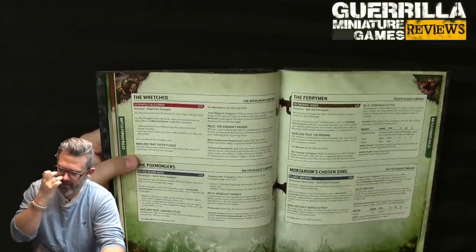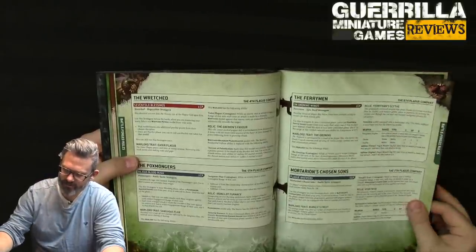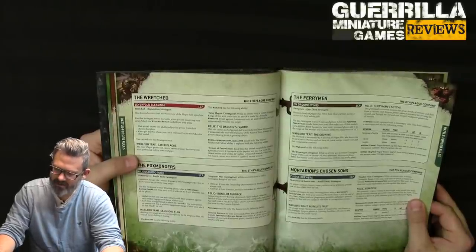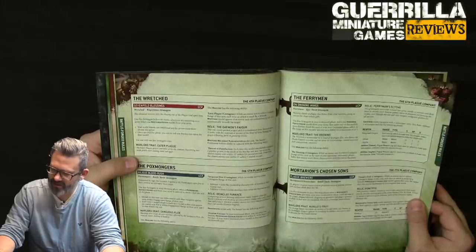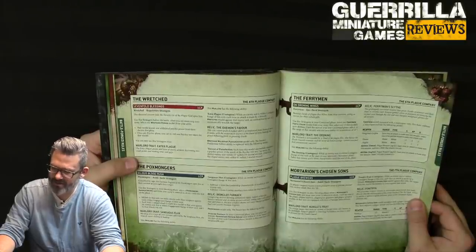That's pretty cool — you could make your Ferryman's aura bigger. The Droning warlord trait: while within contagion range of this unit, certainly affects your opponent's movement. Relic Ferryman's Scythe: a man reaper replacement with either a plus 3 strength minus 3 AP 2 damage cleave mode (minus 1 to hit) or a plus 1 strength minus 1 AP 1 damage scythe mode that gives 3 attacks instead of 1.